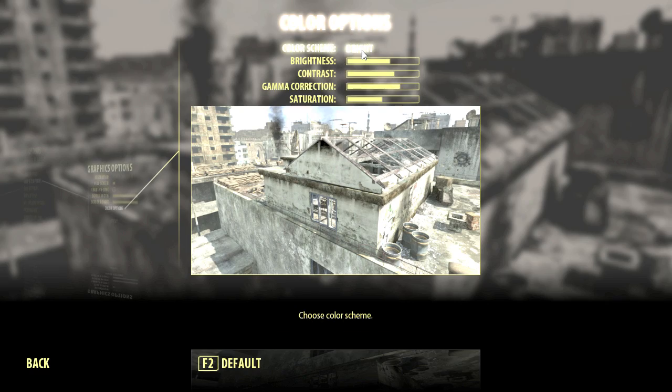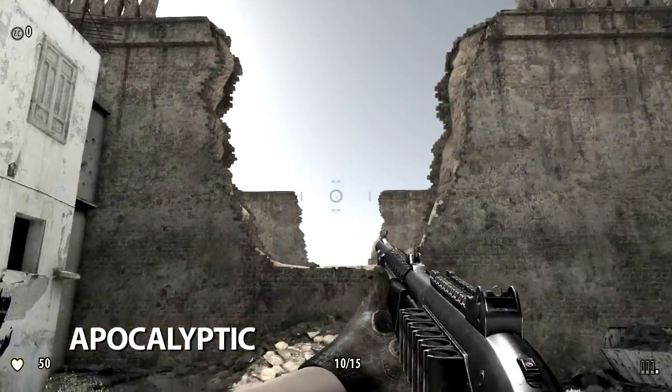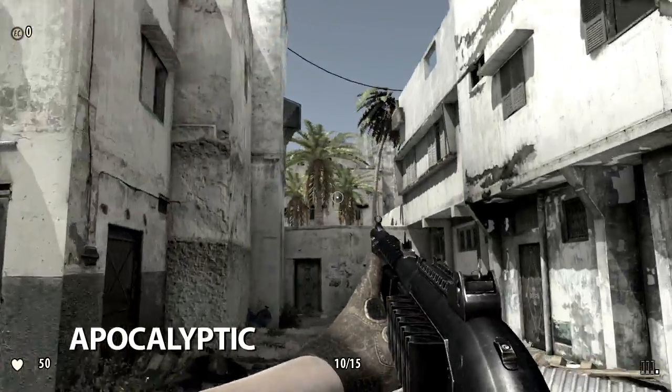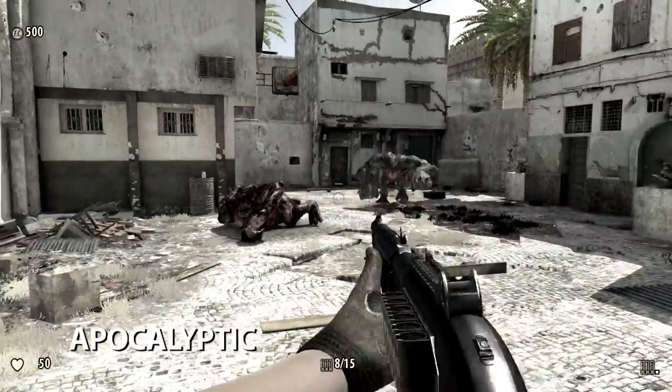Similar to the cold option, the apocalyptic color scheme reduces the color saturation in the game. But here we have an increase in gamma correction, contrast, and brightness. Just imagine you're escorting the last pregnant chick on earth to a safe house. That's what I like to do.